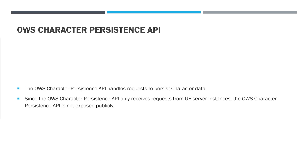The OWS Character Persistence API handles requests to persist character data. Since it only receives requests from Unreal Engine server instances — the zone server instances — the OWS Character Persistence API is not exposed publicly. It's also behind the firewall.